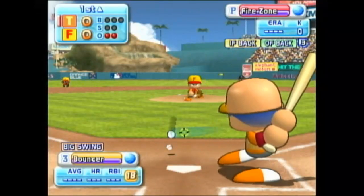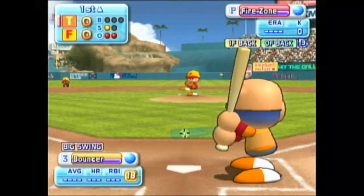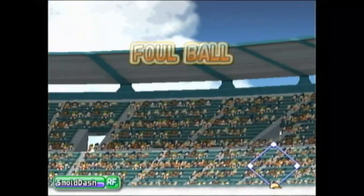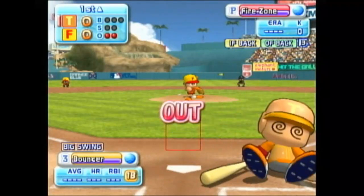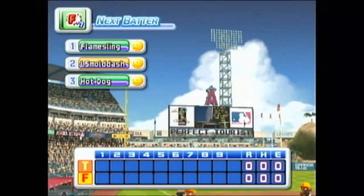Next at bat, Sky. Strike. Count 0 and 1. He pulled that one well. This one lands in the stands — foul. We are really seeing a great performance by Sky. No runs. No hits. No errors.